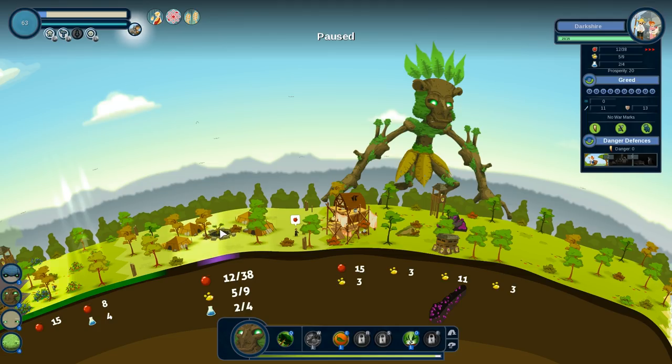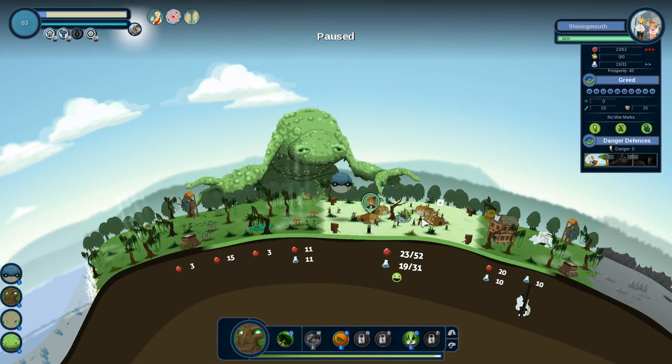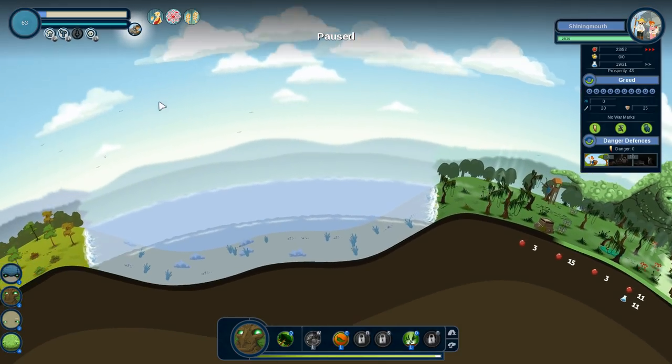If you click on the individual towns, you'll see the individual prosperity. This one has a prosperity of 20, and this one over here has a prosperity of 43. Remember, we want 100 prosperity from each of these, so we do really need to focus on that if that's our goal.